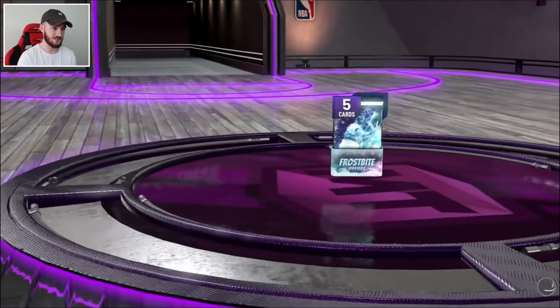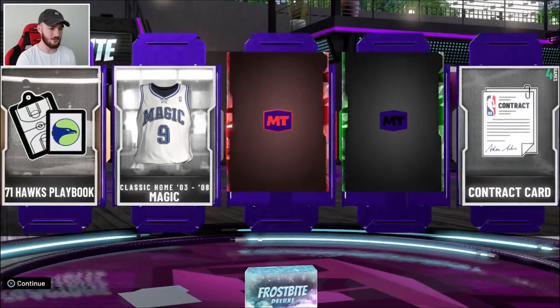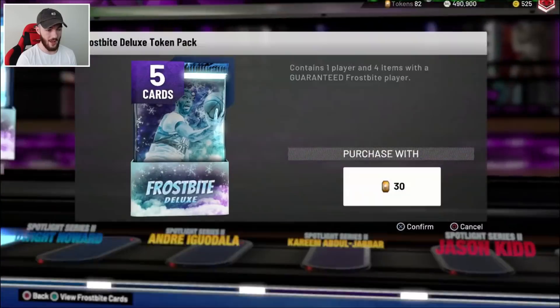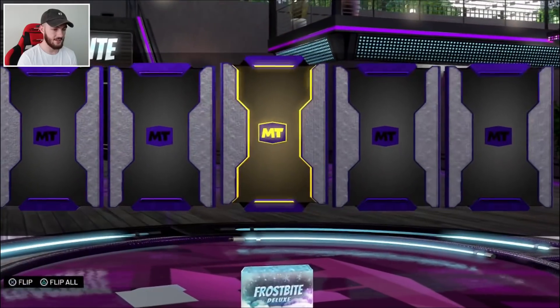I would rather an AD — he's got some crazy value. I think he sells for around 200K, that Pink Diamond AD. Because that's the best AD you can get; not many people can get that Galaxy Opal one. When he first came out, I used the Pink Diamond Anthony Davis — he's insane, he's freaking insane.